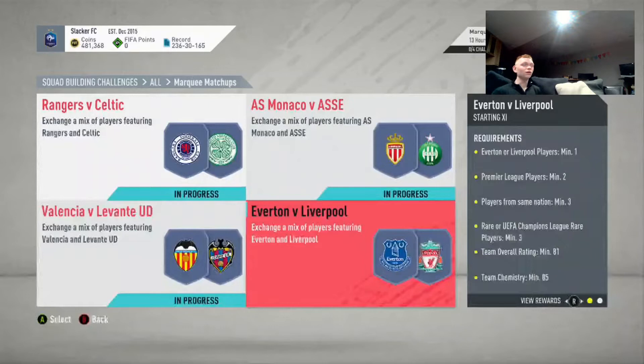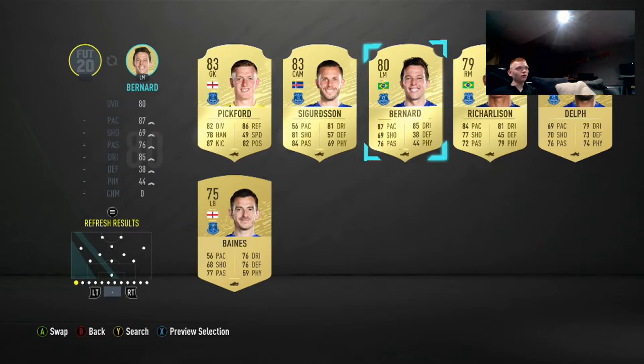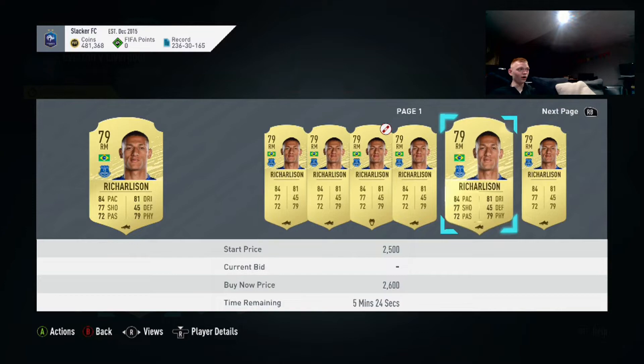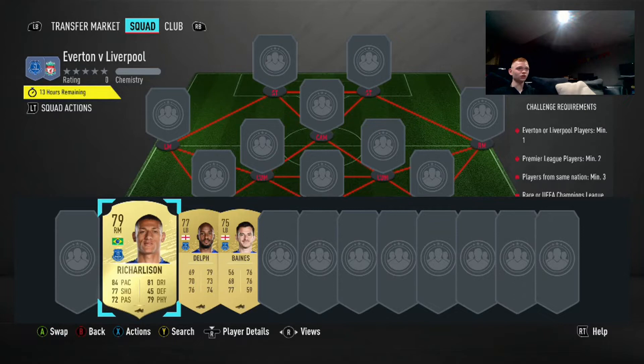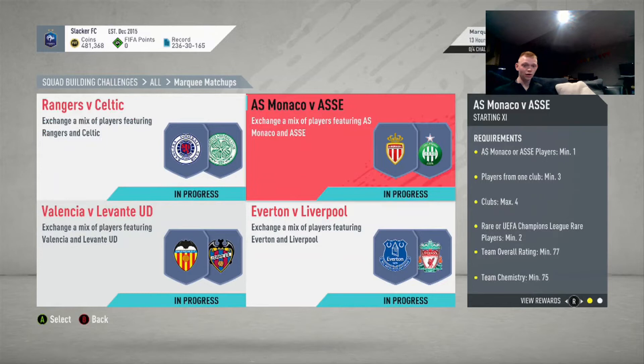We're going to move into the last one — again, rares and Champions League rares shooting up in price. Premier League — we'll check Everton and Liverpool. They're probably not up a ton. Maybe some of these non-rares are — good positions like left mids and right mids from these. Yeah, these are up quite a bit. These would be good ones to snipe actually — probably Everton Brazilian players will get you left mid, right mid. So that's a good filter there.